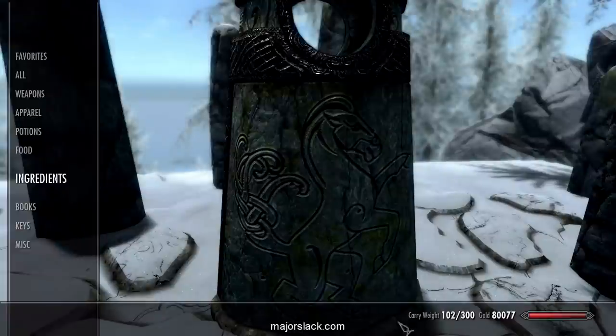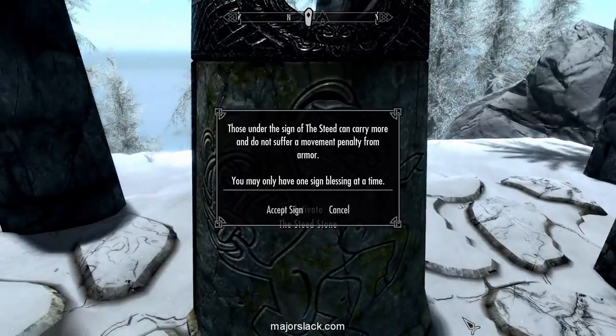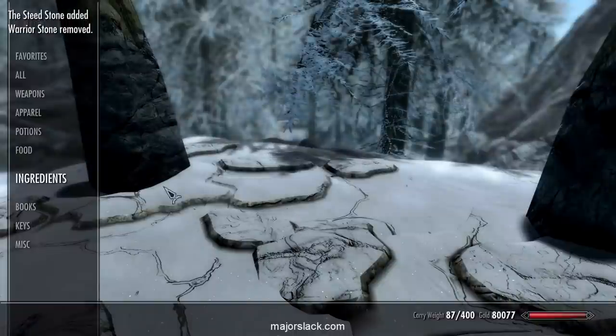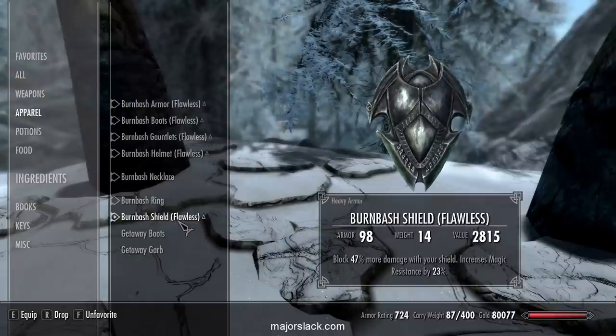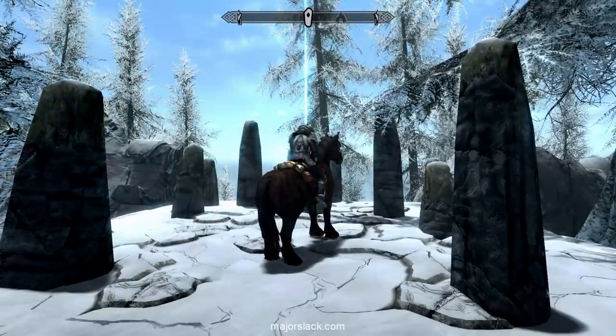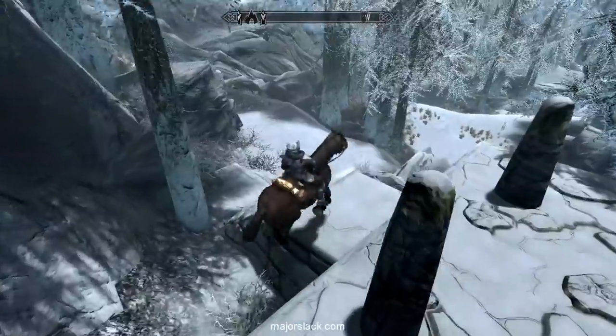Okay, so my carry weight is now 300. As you can see, it's like 102 out of 300. Watch what happens when we equip the armor — changes it to 87 out of 400. Now my shield is no longer weighing anything. Even though I have the Conditioning perk in the heavy armor skill tree, it didn't include the shield — but the Steed Stone does include the shield. So there we go, got lots of space for loot. Right, Queenie? Yeah, she's happy about that.